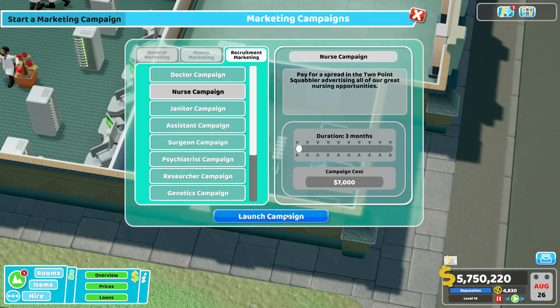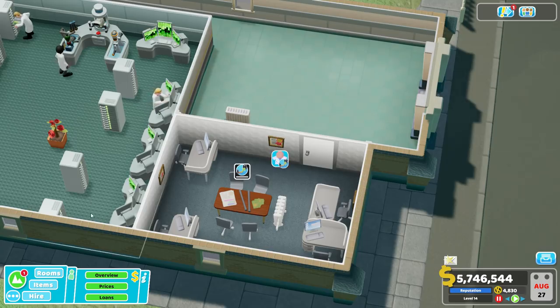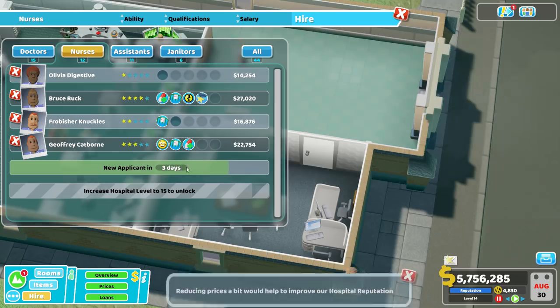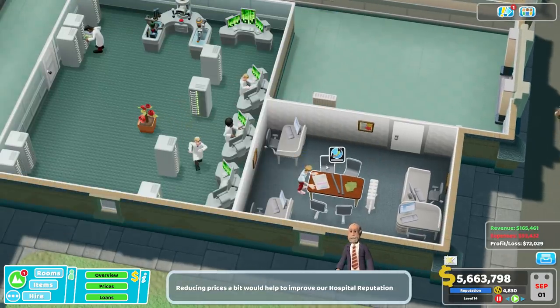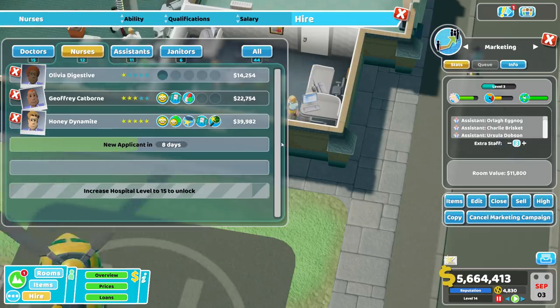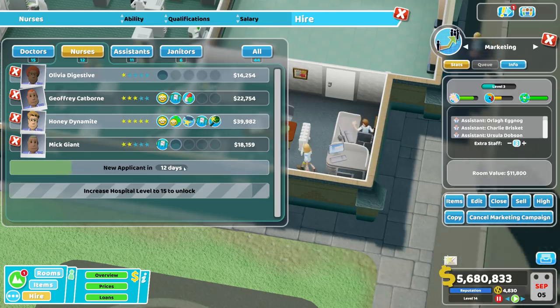What does this campaign actually do for you? Let's launch this campaign and let our marketers make their way over. As far as nurses go, look at this rate of new applicants coming in. Watch how it gets a little faster when one of our marketers goes to the table — and notice it's getting even faster. We're going to have another marketer in here and it's going to get even faster as soon as they start working.